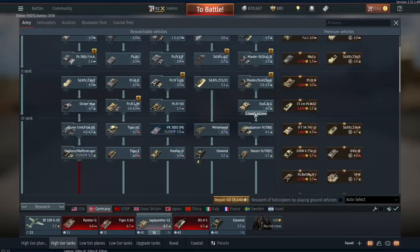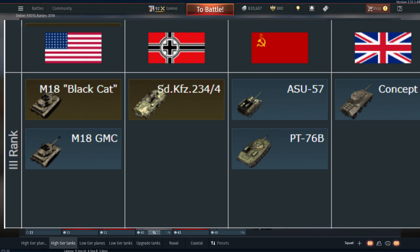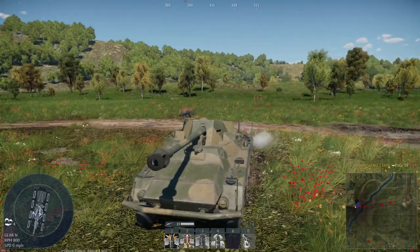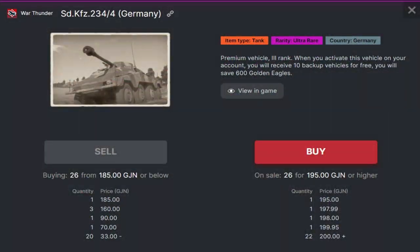However, one area Germany suffers in at this tier is its scouting vehicles, mainly on account of there not being any German scouting vehicles at tier 3, bar the SDKFZ 234/4, which could only be obtained via an event back in 2017, and is currently on sale for 195 Gaijin Coins which is about $195, so not really an option for the average player.